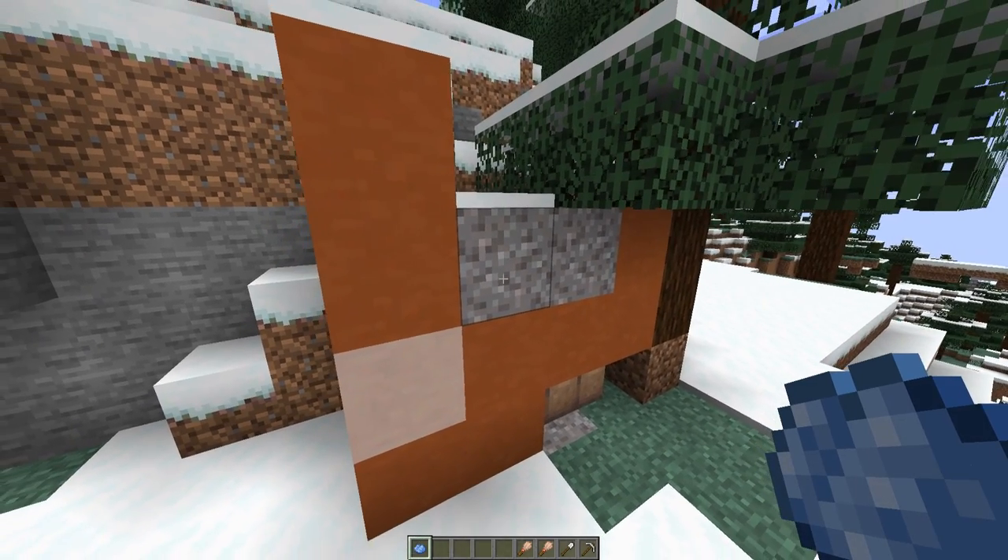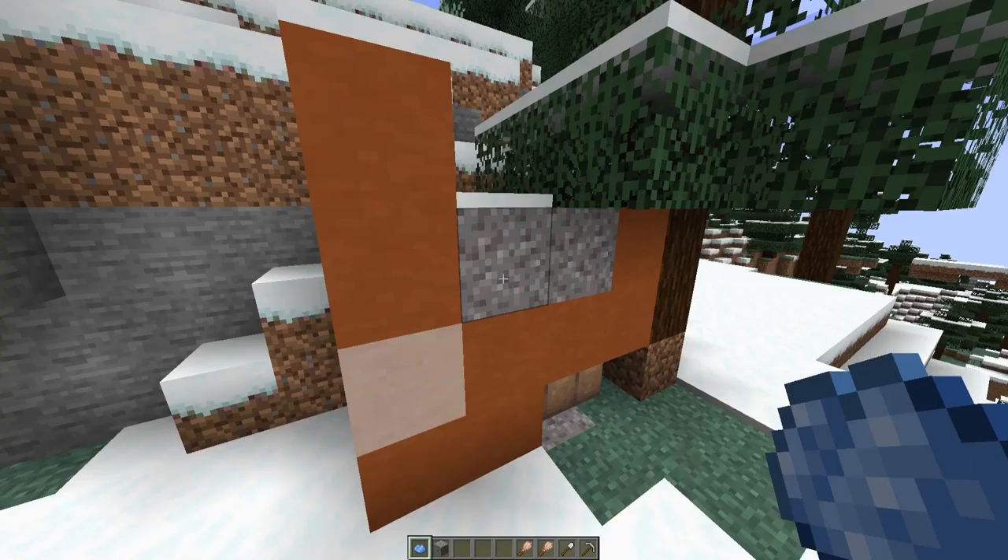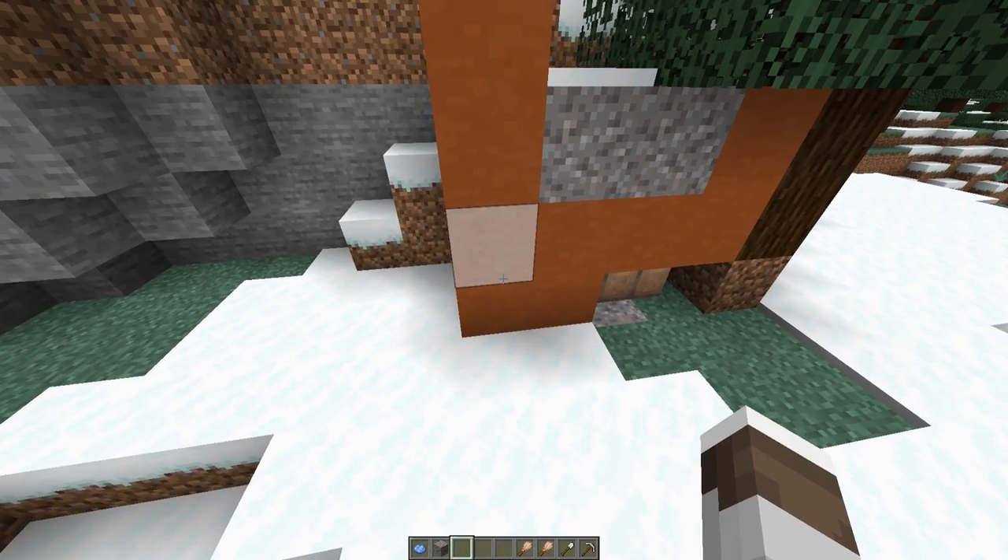Now, this suspicious gravel is very, very fragile. If it falls — if I just grab a bit of suspicious gravel out of my inventory and it falls — it'll break like that and you will lose your item. So be very, very careful.